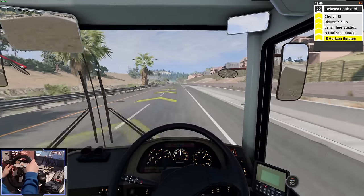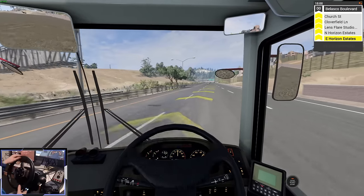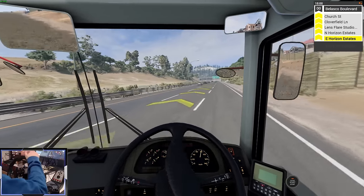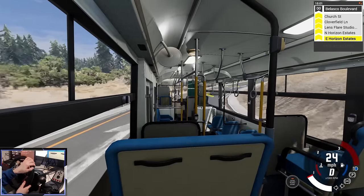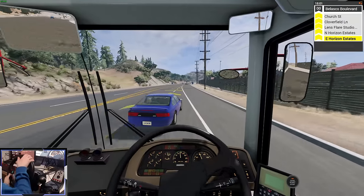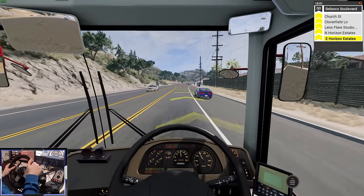We're cruising along at almost 100 kilometres per hour — this is pretty fast. The high speed stability just feels like such a heavy vehicle. And we can drift in a bus! With the relative camera mode, you can actually sit as a passenger on the bus — this is so cool.